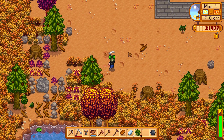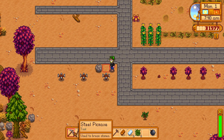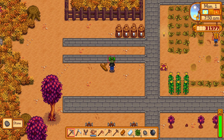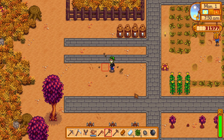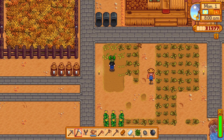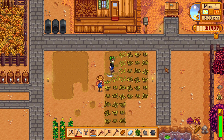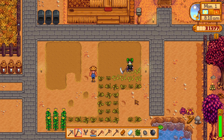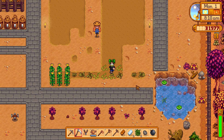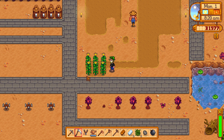I'm curious whether I should keep this area with the automated sprinkler system for the big stuff, or maybe have it so that all the stuff we actually need to give into the community center goes there. This is a much bigger area, so filling it up specifically with all the stuff that we need for the big crops feels like it might be a bit easier.